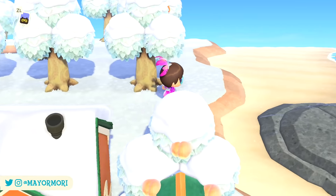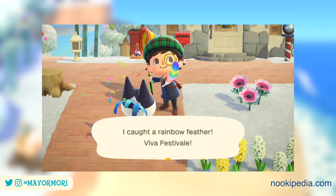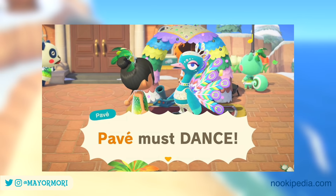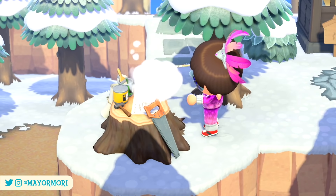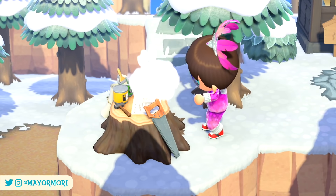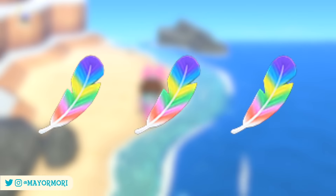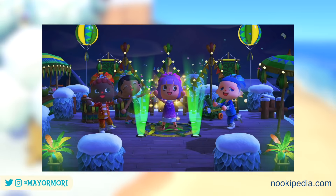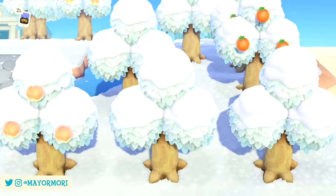Rainbow feathers have two main uses. The first is collecting them to hand over to Pave towards the end of the festival event in order to obtain the exclusive festival item that can't be purchased from Nook's Cranny in the lead up to the holiday. The second is using them to customize the festival furniture you've purchased from Nook's or obtained through Pave during the event. Just like customization kits, some items require multiple rainbow feathers to customize them, and with them being so rare it can be a bit daunting to want to customize an entire festival furniture set.